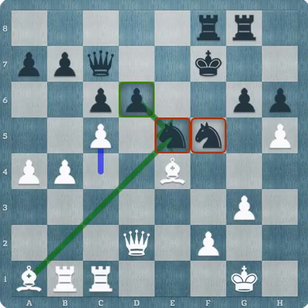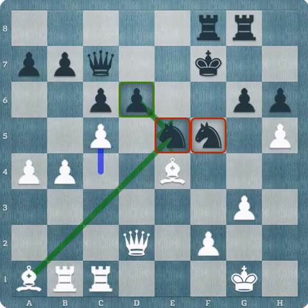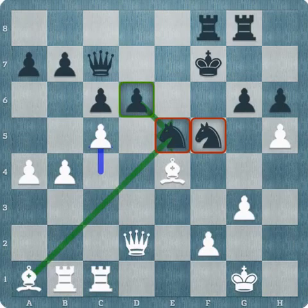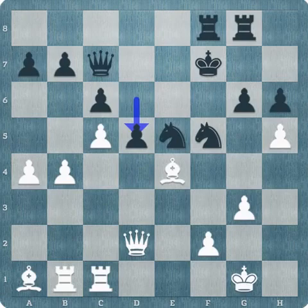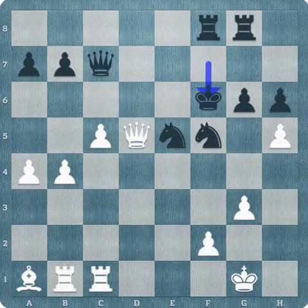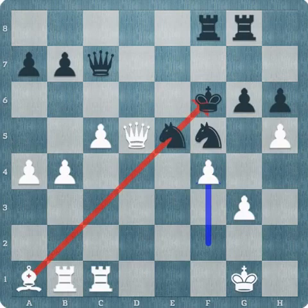Maybe with the king on b8 it would still be a playable position, somehow trying to fight. The king would be safe — that would be a different story. But with the king in the middle of the action, it's going to be difficult. And that's exactly how the game ended. Capablanca played bishop takes d5, the direct attack decided the battle. After cxd5 and f4, black soon had to resign, because the pin is winning back the material, the white attack continues, and black resigned.